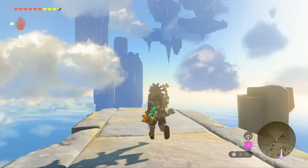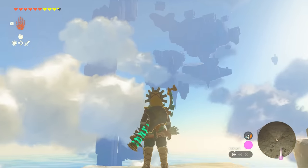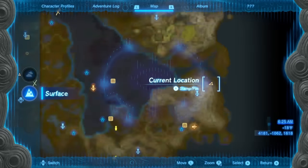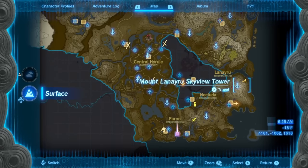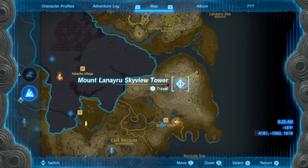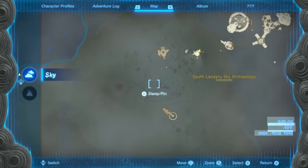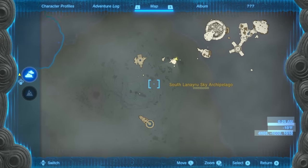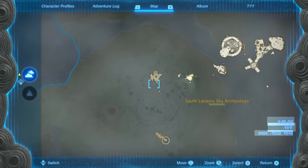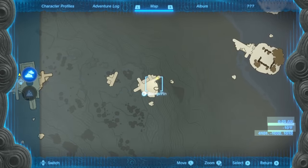The third and final piece is a little more complicated to get to, only because the island is farther away from the Skyview Tower than the others. Head to the far east side of the map and go to the Mount Lanaryu Skyview Tower — I'm sure I mispronounced that. Launch out of it and try to land on this island, gliding over to one of the nearby islands as needed.